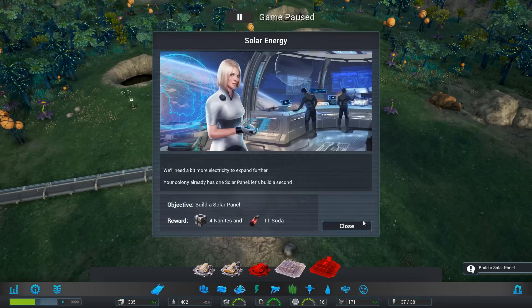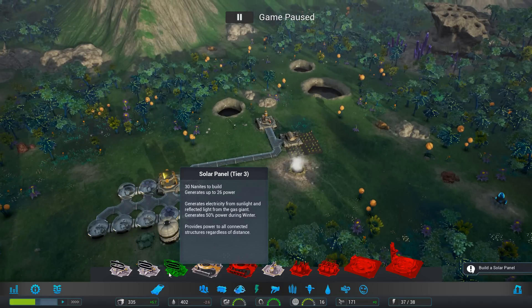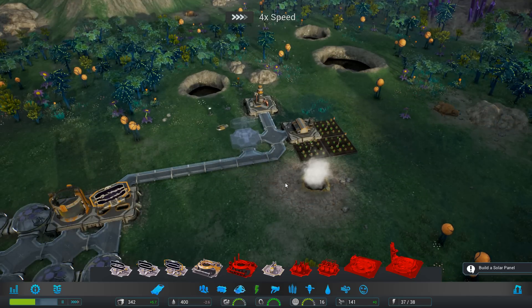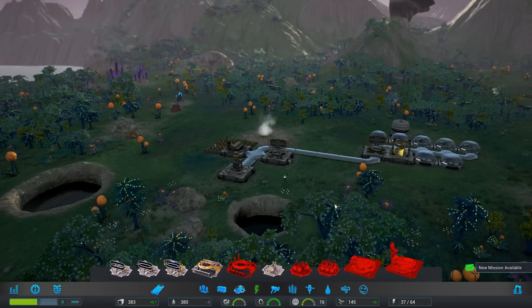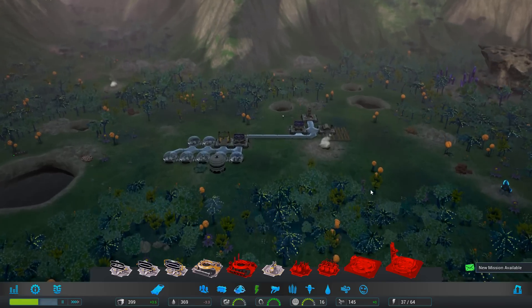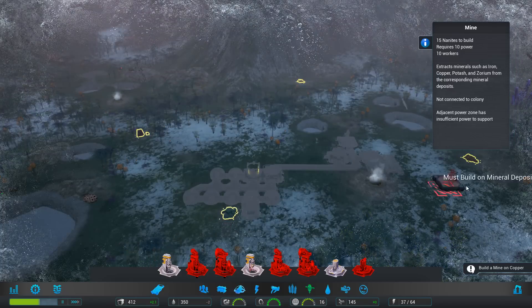Now we need some solar panels. We have 30 nanites and 171 total, so that should be fine. We drop one in and power is online - we have 64 power now, that's awesome. A new mission is available: start mining. We'll do a regular mine - this one's close, we'll grab that. But we have insufficient power because it's winter time now.